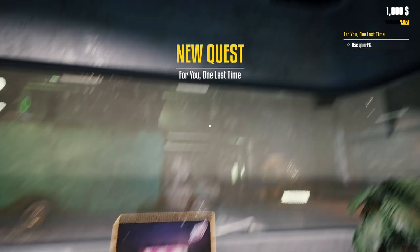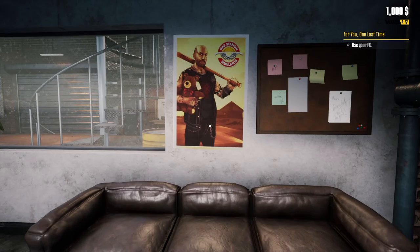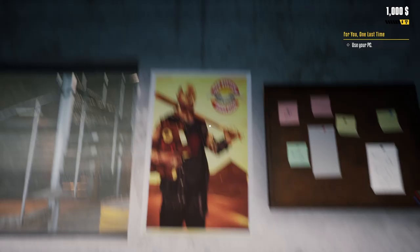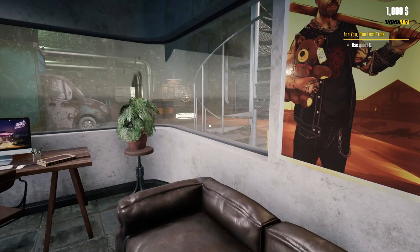I turned off the music and the dialogue already, just so it doesn't interrupt constantly. Music might also be a copyright issue. This is cool — there are posters of Gas Station Simulator in here. Oh, can we jump? No, you cannot jump. Let's zoom in.